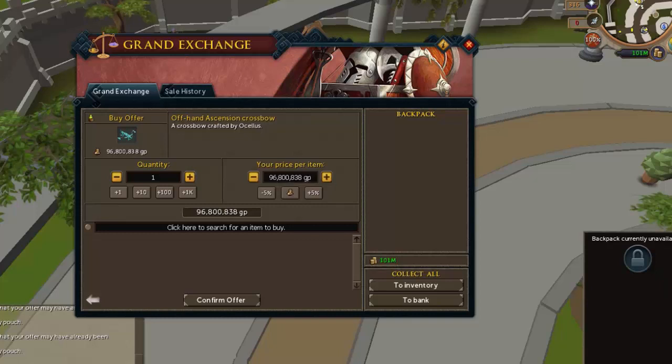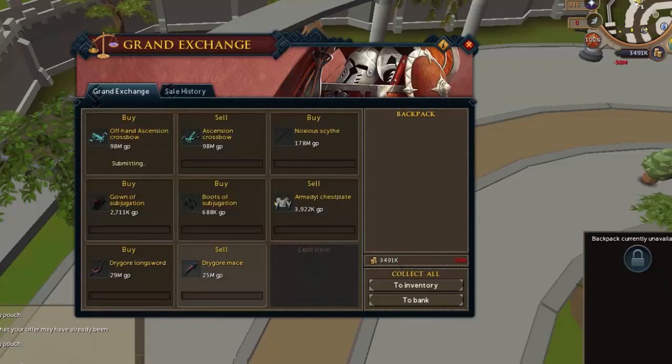I'm gonna rebuy it. I sold it for 98.64 million, so I'm gonna re-put it in, buying it at 90-something — I'm not too sure exactly which price margin I should pick. I'm just gonna put it in for 98.66 million, and that should buy in about 10 to 20 minutes. Each item takes about 10 to 20 minutes to buy, and these should sell and buy within 10 to 15 minutes, giving you a margin of around 200k.